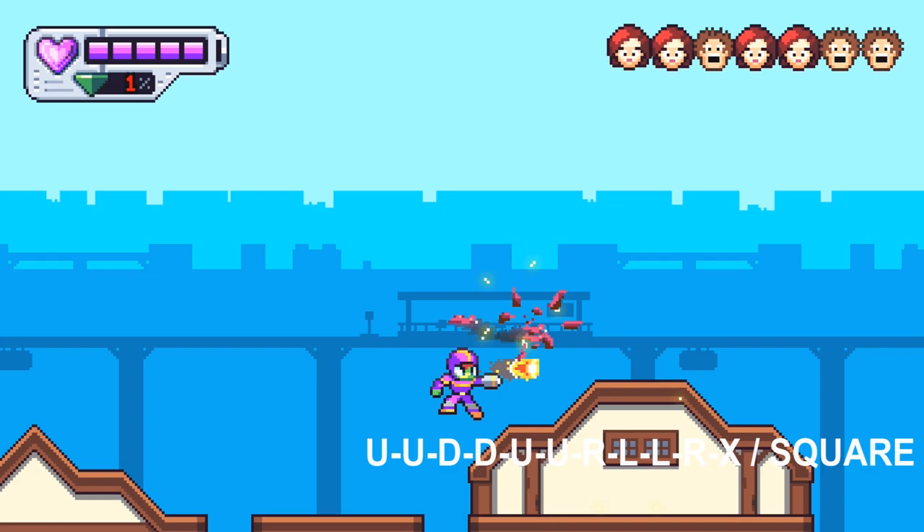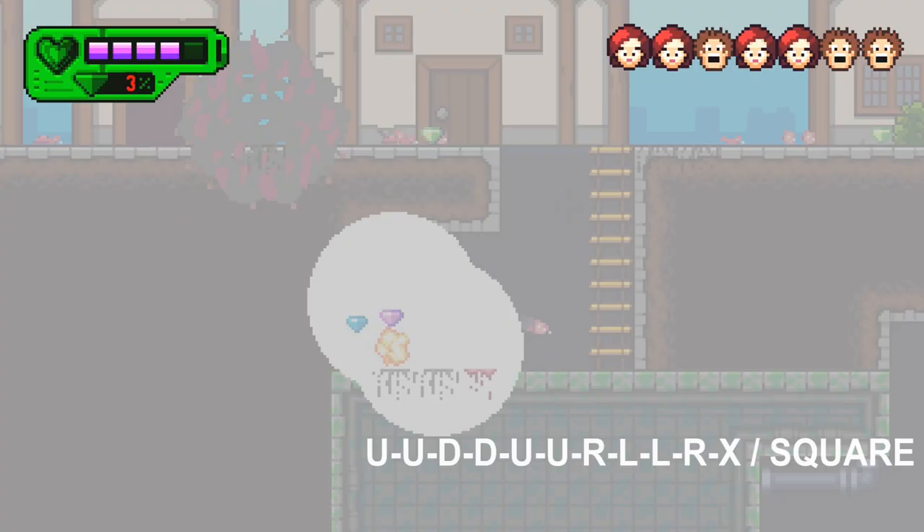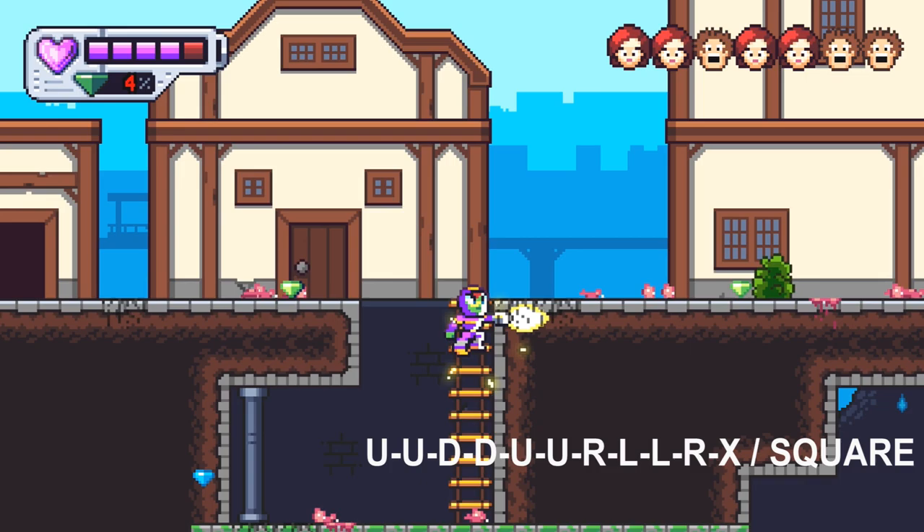For the cheat code, you can enter it at any point using the D-pad. You want to enter: up, up, down, down, up, up, right, left, left, right, then X — or square if you're on PlayStation.